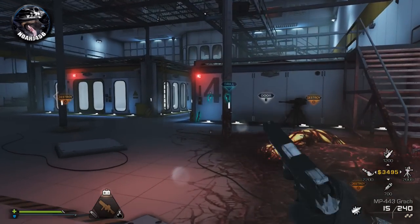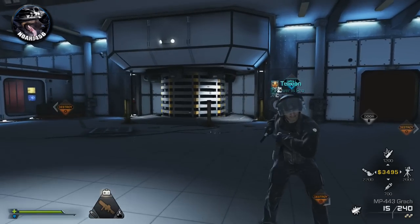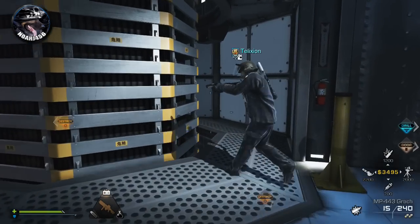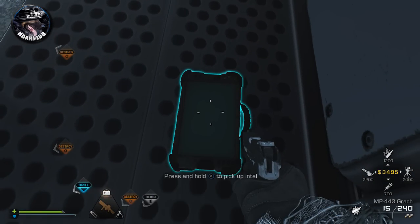The next one is a really simple one — this is the one that most people find on their first playthrough. What you need to do is go to the chamber directly below where Samantha is in that little glass container. Just go around behind and you'll find the intel piece.